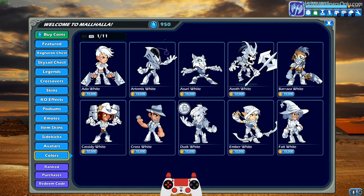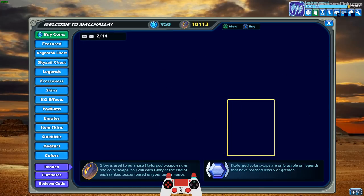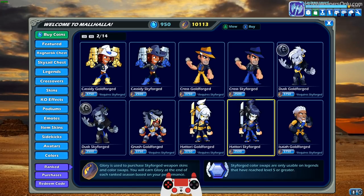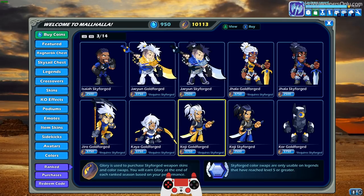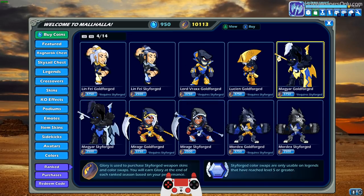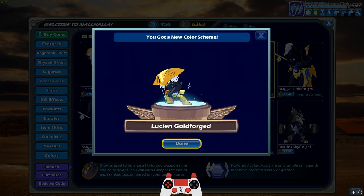Let's go look at our glory in the ranked store. I have 10,000 glory to spend. What should I buy? Sometimes it's smart to wait and just save your glory up, because if they come out with a new legend a month or two from now, I'll be able to get Skyforge or Goldforge for the new legend right away. For example, I could get Skyforge or Goldforge Magyar, which looks super cool. But I've actually wanted to get Goldforge Lucian for a while, so I think I'll get Goldforge Lucian for now and save the rest for later.